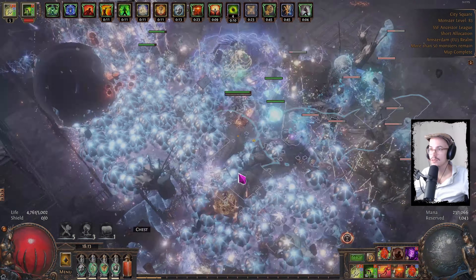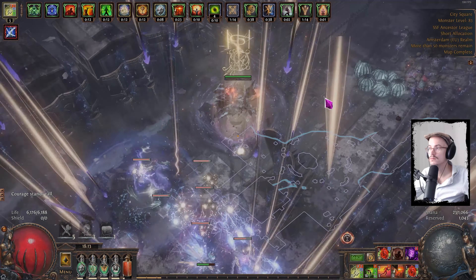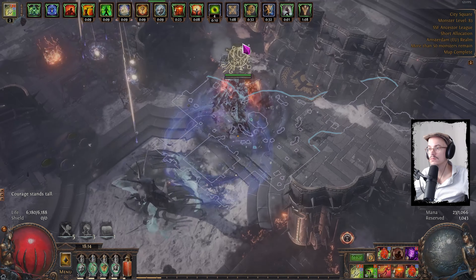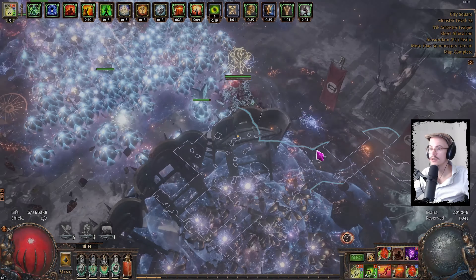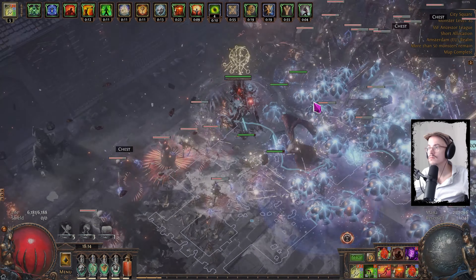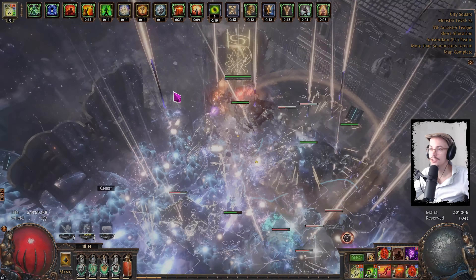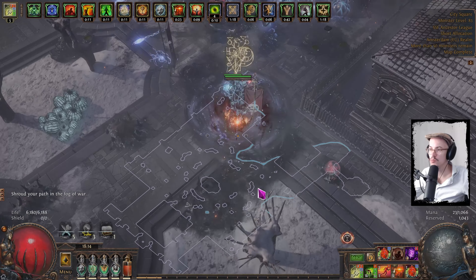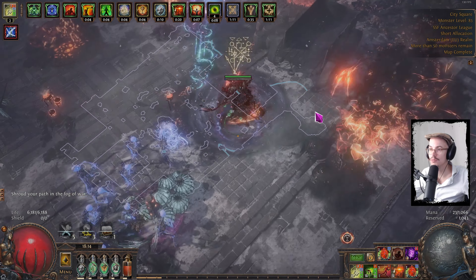I'm just hitting as many delirium mirrors as I can — you might get something good out of these. Endless Delirium is one of the adjustments I made. That's great — it just never dissipates. You don't have to worry about it; you hit the mirror and you go. So many additional monsters you're getting from this. I just love killing monsters in maps — I think that's what these games are about.